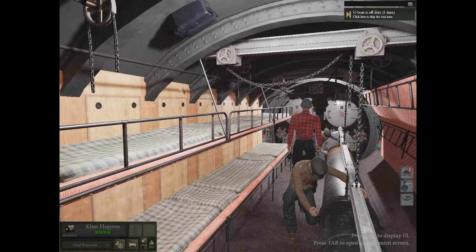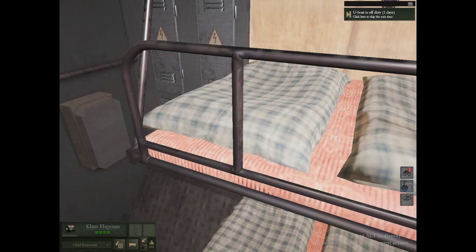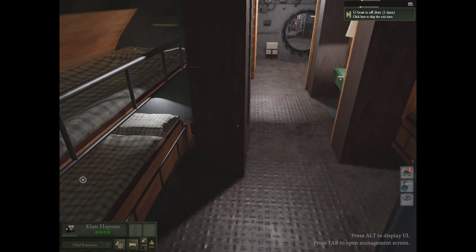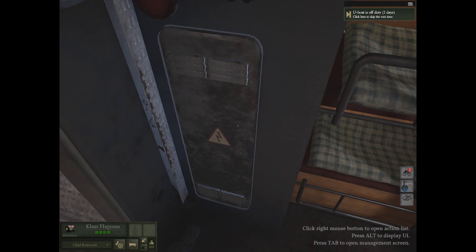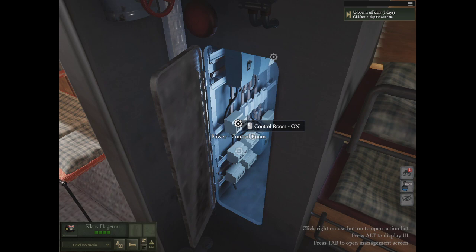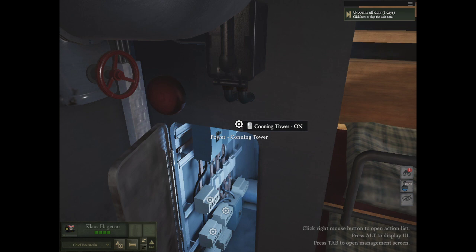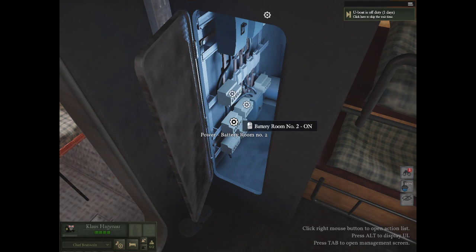Next room has the storage room - yes, this is the storage for food that you no longer want to keep in your body. Then there's your controls, your power controls - you can turn your control room, your different rooms on and off. Say the conning tower has a hole in it up top, close the hatches, turn off the power in there so that you don't end up with electrical problems. Obviously water and electricity don't mix very well. There's also the power battery room number two.